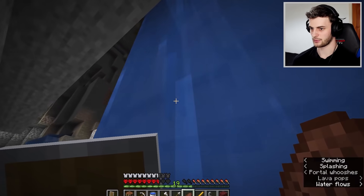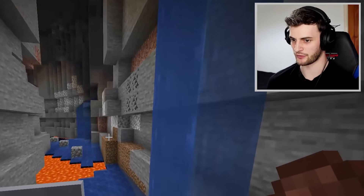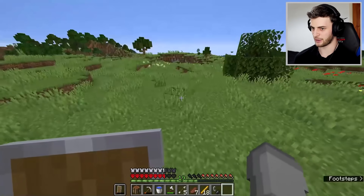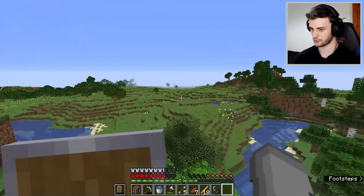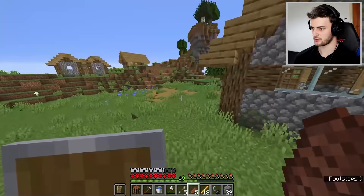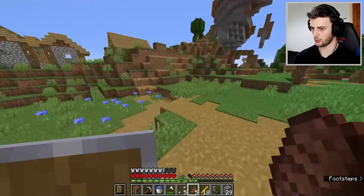I might be back for a bastion at some point, but we don't need to worry about that now. Completely forgot that my portal is right at the bottom of the world - looks like I'm going to have to dig my way out. Now it's back to village hunting. And it turns out there was a village pretty much right by where my cave was - so all we now need to do is find a way to get emeralds.